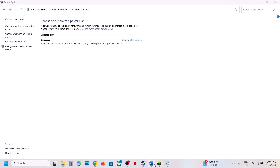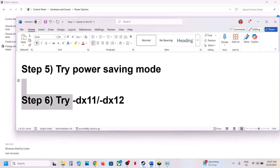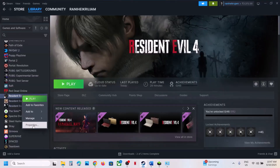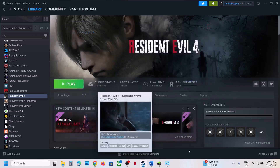If that does not work, try DX11 or DX12 in the launch options. Right-click on the game, select Properties, go to the General tab, and type -dx11. Launch the game and check. If that does not work, try -dx12, launch the game and check. Still not working, remove this and follow the next step.